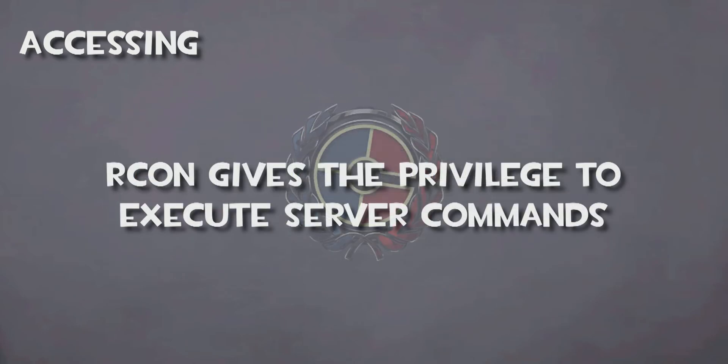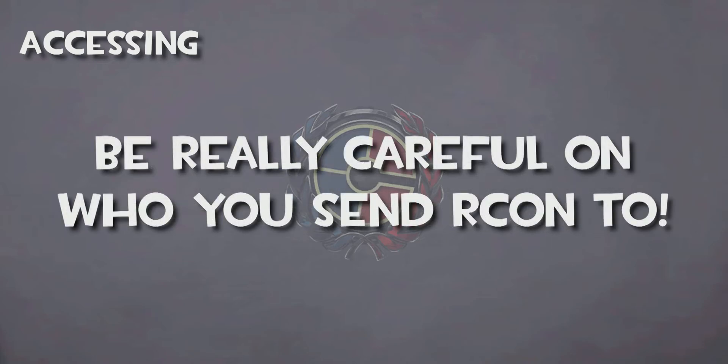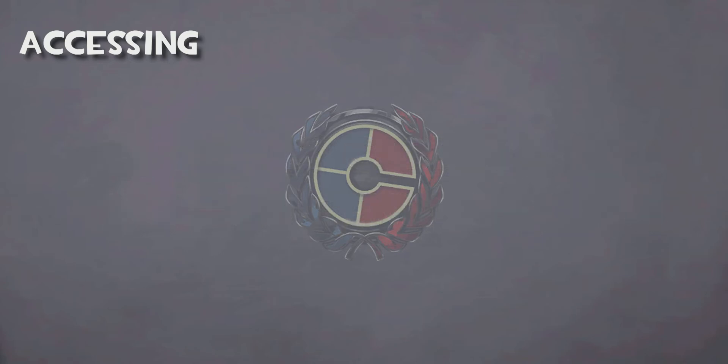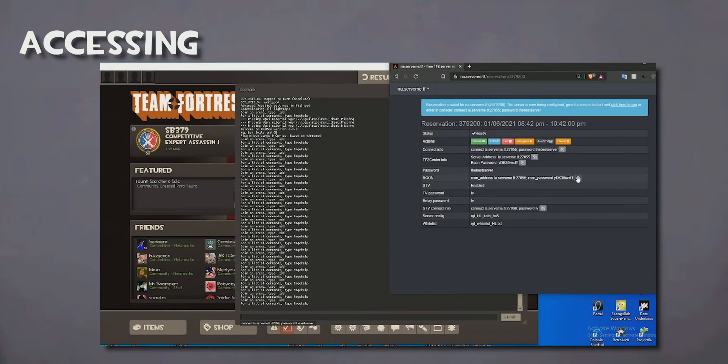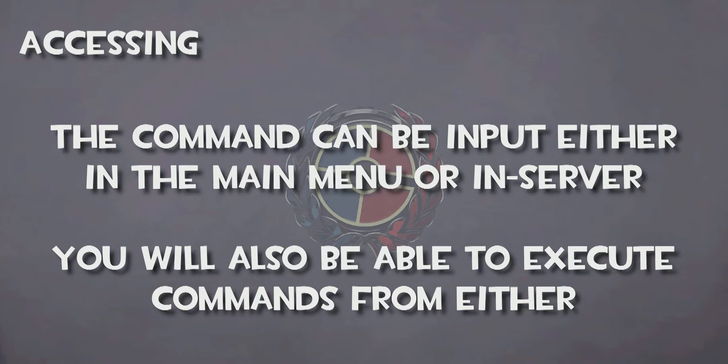In the Archon section will be the address for the Archon password. As stated before, this will basically give you administrative privileges for the server. So only you and anyone you trust should input this into your console. Do not send this to anyone who is only connecting to the server to play. When you paste the command containing the address into the console, nothing will happen except a small notification in the console log. You can execute the command on the main menu or in-server.